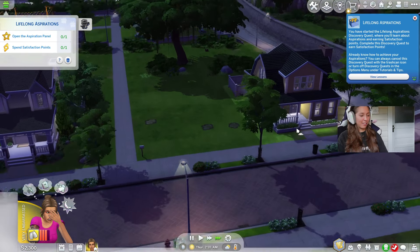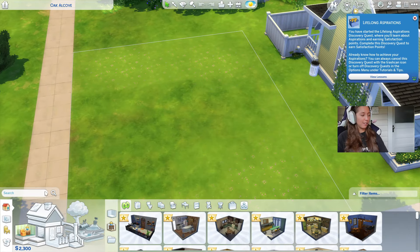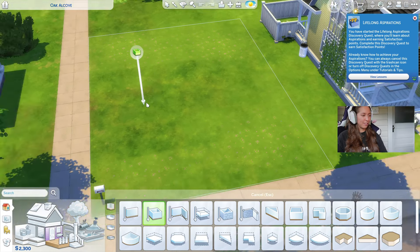This is so birthday coded for myself. Oh, thank god it stopped. Let's get building. I think for this challenge we're going to definitely need to rely heavily on the stuff from Eco Lifestyle because they have just the cheapest stuff.